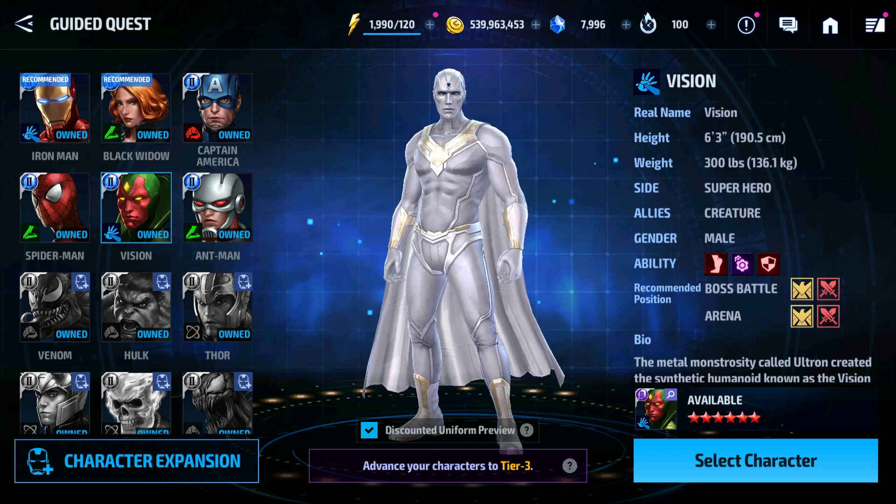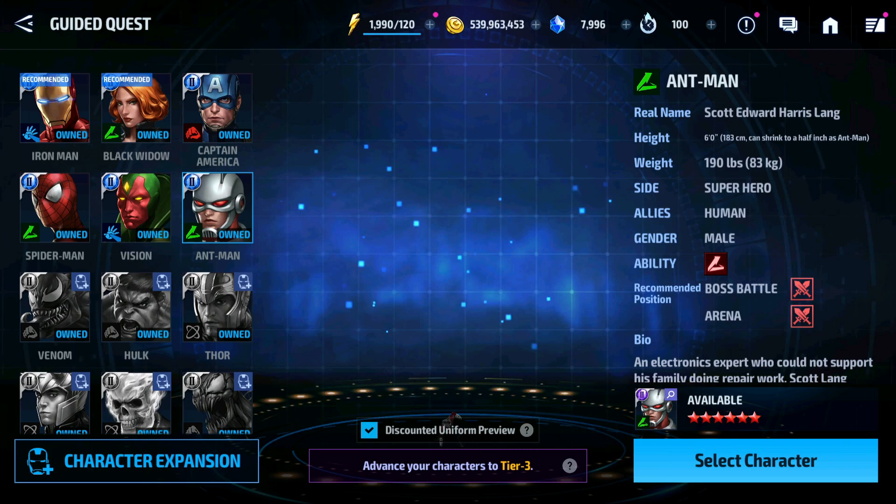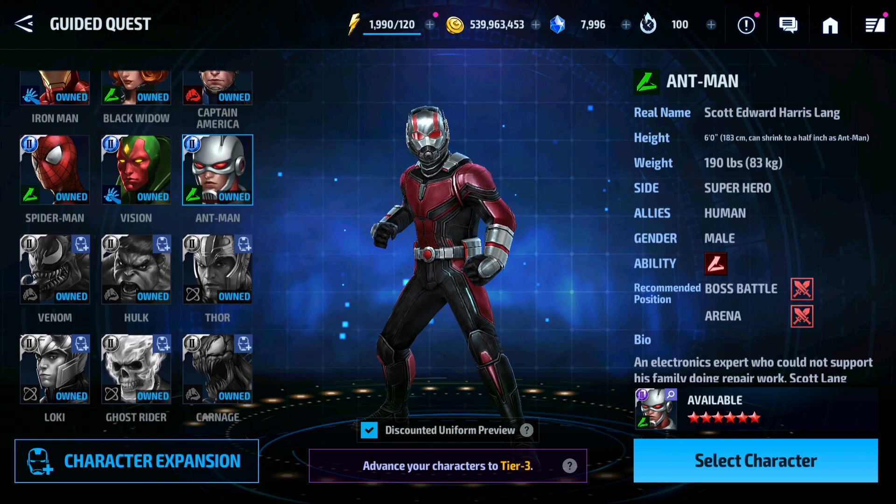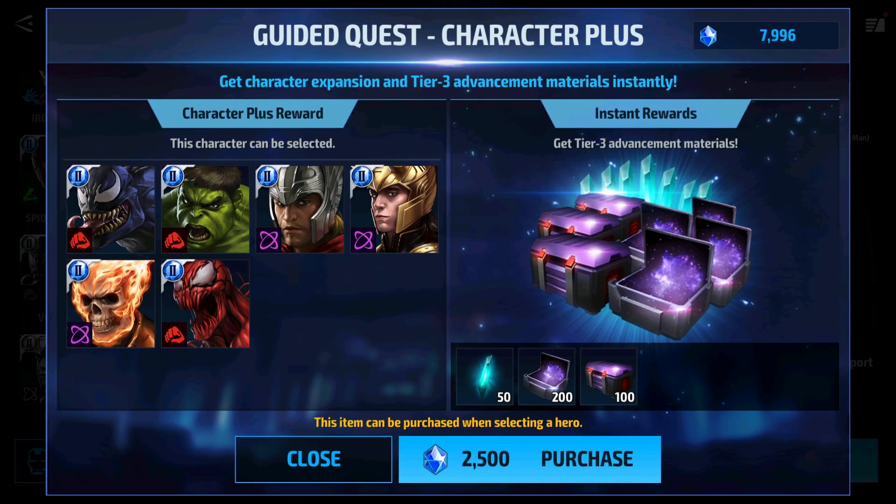You can skip some uniforms. About the character expansion pack, you cannot select these six characters in the Tier 3 guided quest without purchasing this pack for 2500 crystals. I would suggest purchasing this pack only if you want to select Carnage. Carnage is a premium character, and selecting him through the expansion pack gives you a Tier 2 Carnage at 2500 crystals, since normally you can only acquire a six-star character but not a Tier 2. So only Carnage is worth it for this pack.